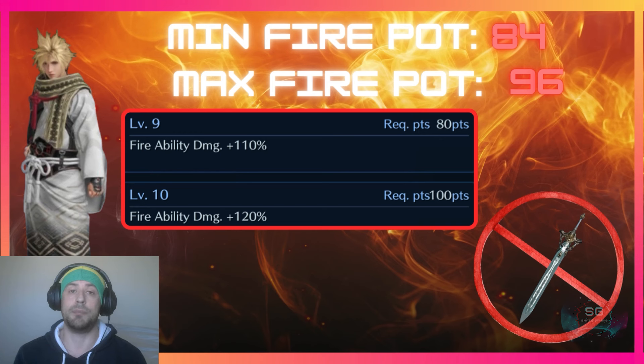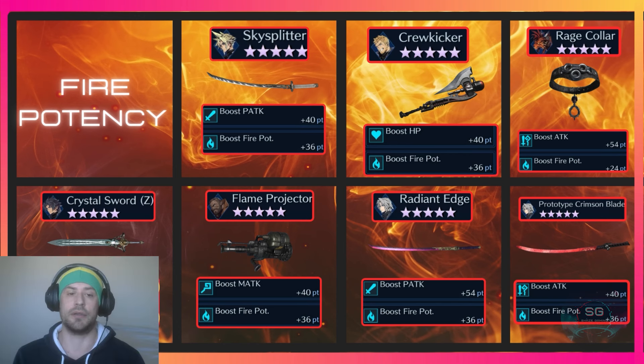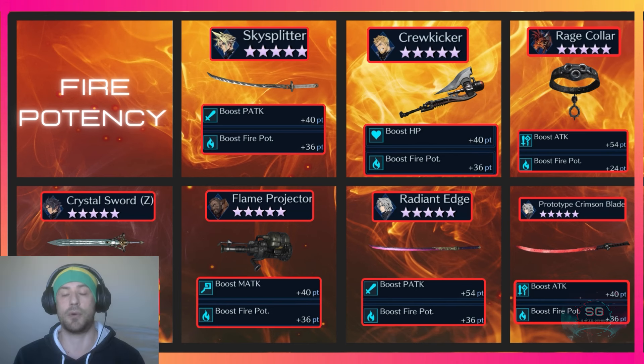Zack's Crystal Sword is a little different from the other fire potency weapons. It gives the most boost fire potency in the game at 48 points, compared to Sephiroth's Crimson Blade which gives 36 points. However, the R1 ability of the Crystal Sword is much weaker, giving only 27 points of boost attack versus the 40 on the Prototype Crimson Blade.